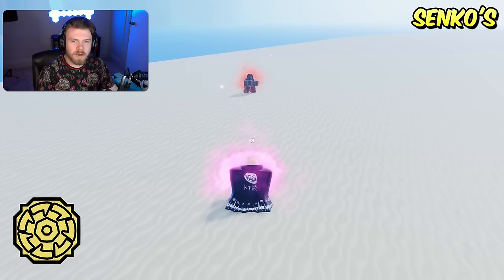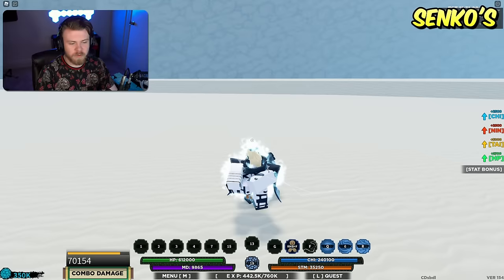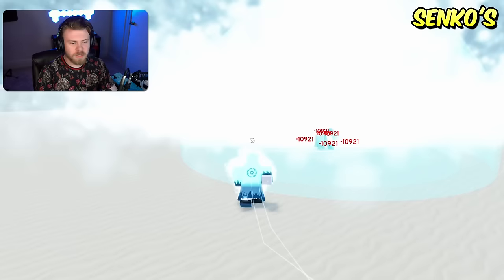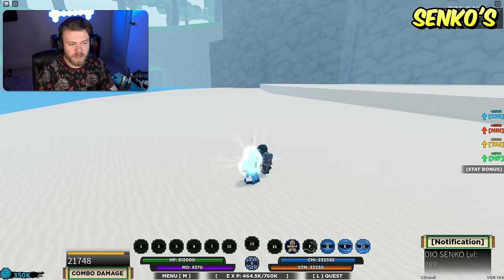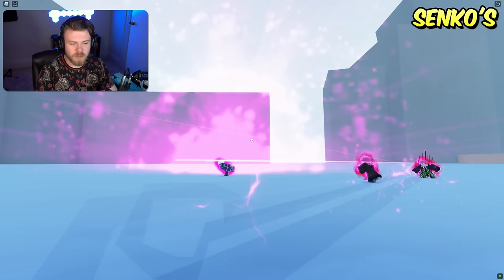Coming next is Dio Senko. The strength is that the mode of Dio Senko is absolutely amazing — the first move is really good for combo starting, the second mode is also pretty good, and the weapon spec with shuriken time stops does a lot of damage. The weakness is that the actual moves — the time stop, the dash ability, the first ability of Dio Senko — really aren't that great. The mode definitely carries Dio Senko quite a bit.